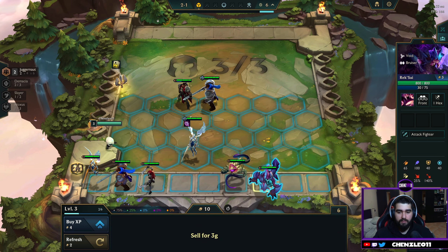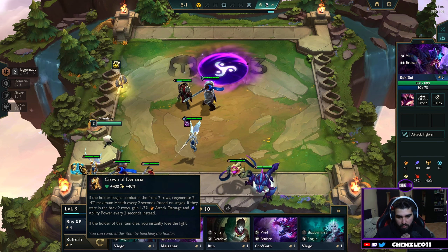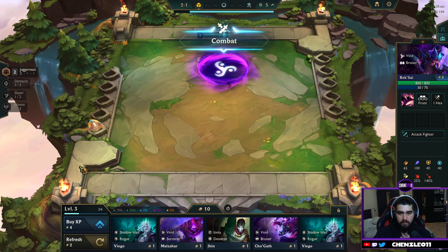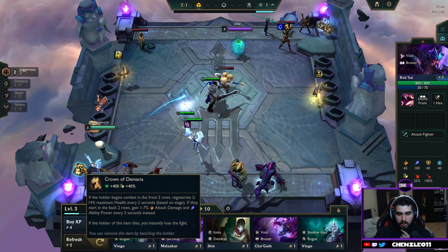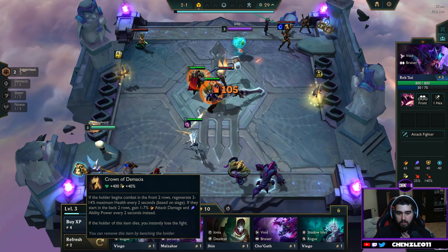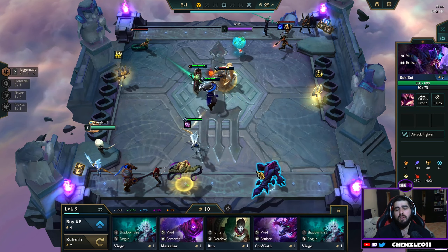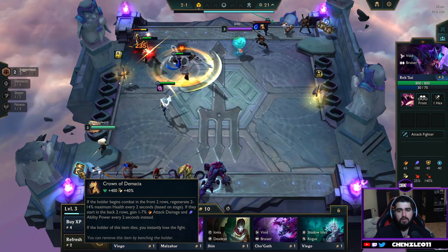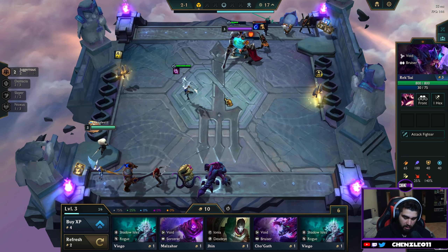2 Voids. I don't have to sell anything because I'm at 10 Gold. Crown of Demacia — if the holder begins combat in the first 2 rows, regenerate 14 max health every 2 seconds. If the holder dies, they instantly leave the fight. That's a bit weird of an item. Why did I get this? I've never seen this item, never heard of it.